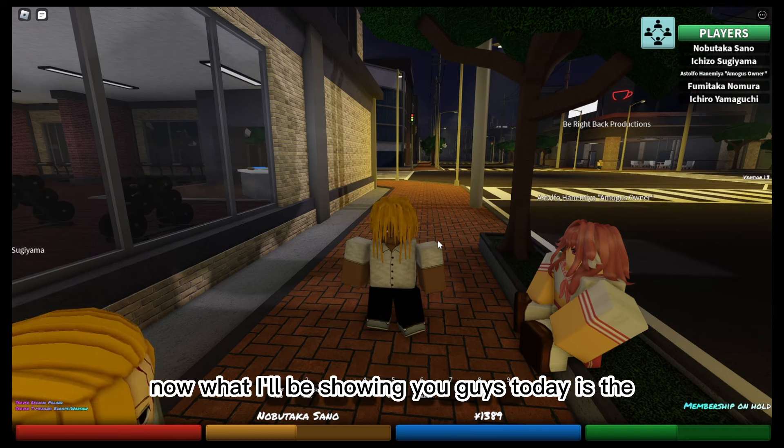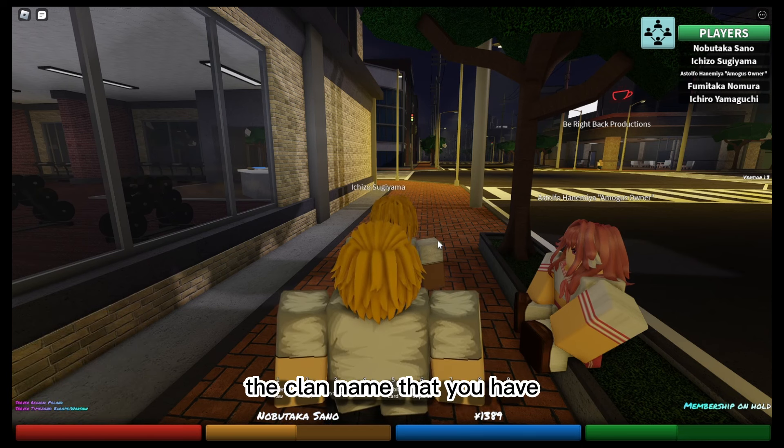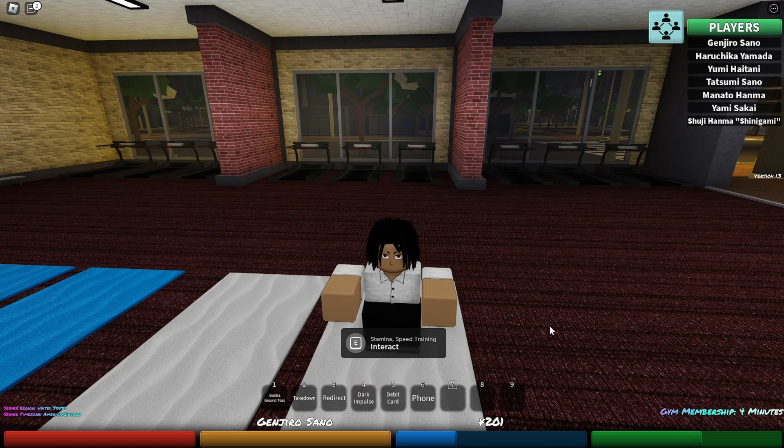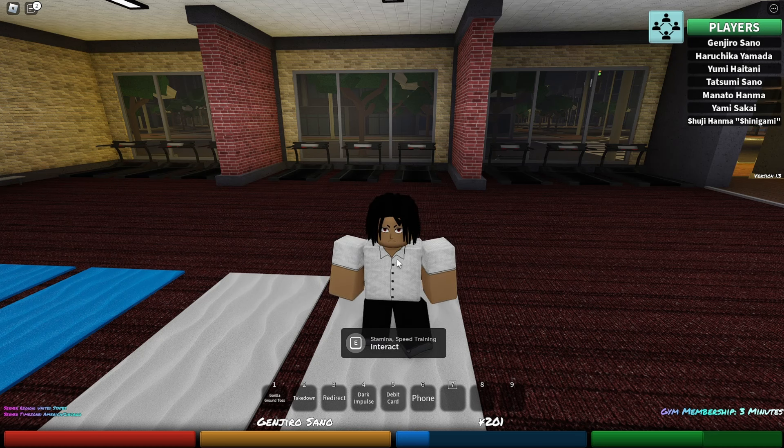What I'll be showing you guys today is the Dark Impulse. I'm in the middle of training and editing at the same time, and I realized I said Dark Impulse is the clan name — that was wrong. Dark Impulse is not the clan name. It's the clan skill that you get whenever you get the last name. So if you get the last name Sano — S-A-N-O — if you get that last name, then you can get Dark Impulse. My bad on explaining that wrongly.